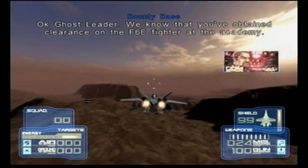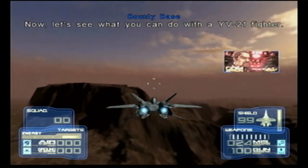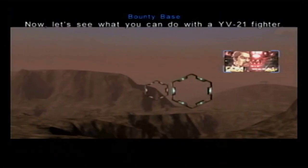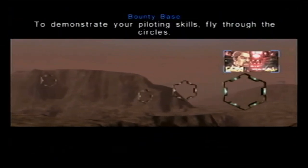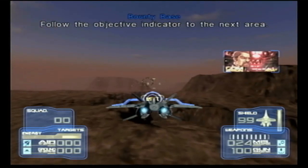Okay Ghost Leader, we know that you've obtained clearance on the F-6E fighter at the Academy. Now let's see what you can do with the YV-21 fighter. To demonstrate your piloting skills, fly through the circles. Follow the objective indicator to the next area.